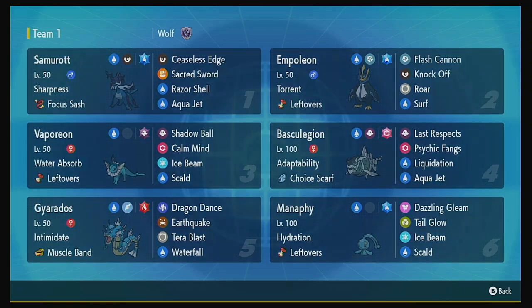The nice thing about Water is it's only got two weaknesses, and it actually does pretty good against most typings. We do have Hazard entries on this team with Samurott, though we don't have a way to get rid of them per se. We do have quite a few bulky Pokemon, and we've got Intimidate with Gyarados. I thought about bringing the Moxie one, but I've used it the most, so we'll bring the Intimidate — maybe we can start lowering people's attacks.